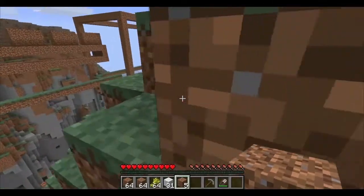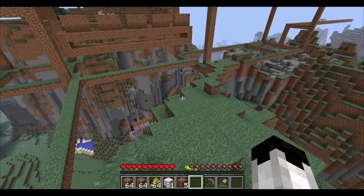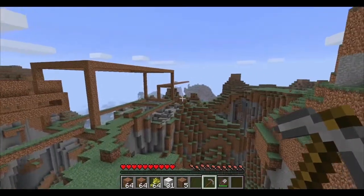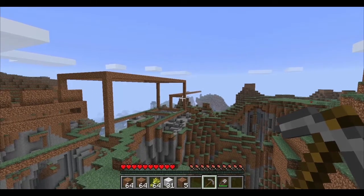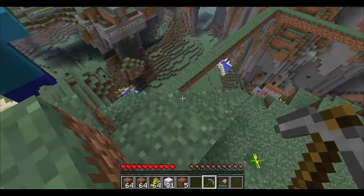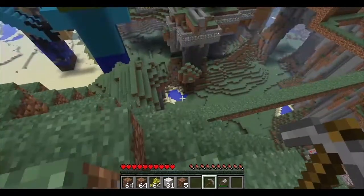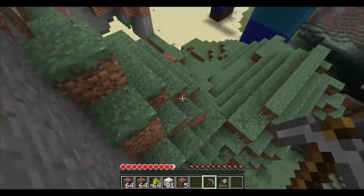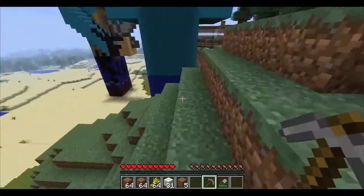Doesn't seem to be doing too bad so far. This is the Ender Dragon — it is approximately 130 blocks long from the tip of the nose to the tip of the tail, which is all the way down there. The tail is 40 blocks long, the body is 35, the neck is 20, the head is 10, and the nose is 10 long. So add all of those up and you get that. That's only the skeleton of the Ender Dragon and I'm going to keep working on it over time.